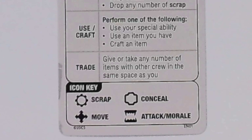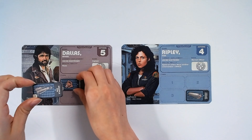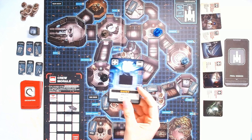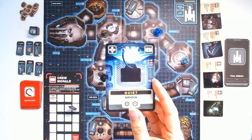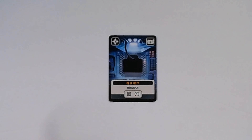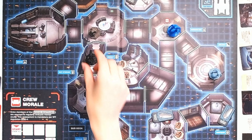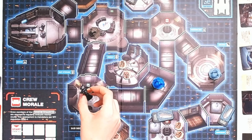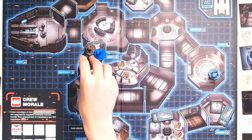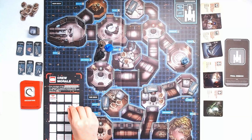Another possible action you can take is to trade. For this you may give or take any number of scrap tokens or items with each other. After you have completed the crew phase you move on to the encounter phase. For this you draw a card from the encounter deck and resolve the card from top to bottom. Move the alien the indicated number of spaces — the alien will move towards the closest crew member. In case of a tie, crew members can choose who the alien moves towards. If the alien moves into a room with one or more crew members inside it, they lose morale equal to the number in the top right of the encounter card.